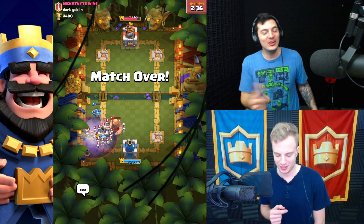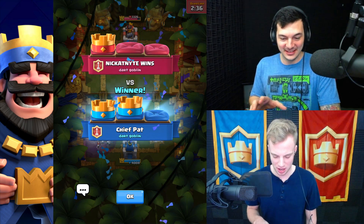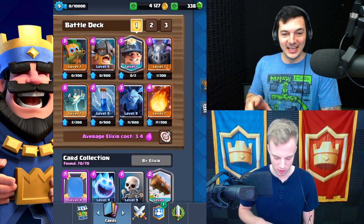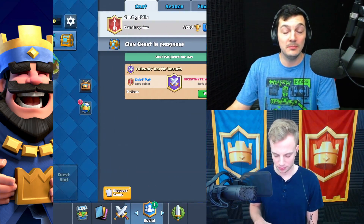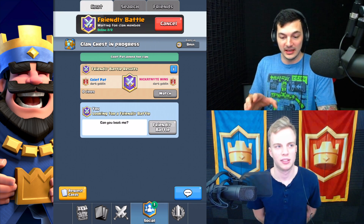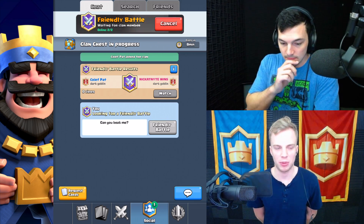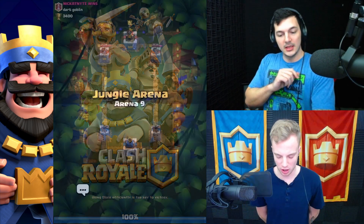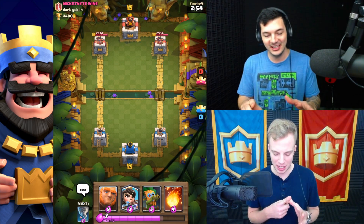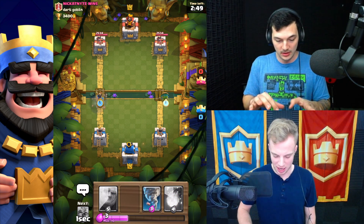Okay that was good, I like that. All I did was just put it in there instead of a mega minion in that deck. How'd the Dart Goblin feel right there? It felt like if you paired him with like a chip cycle control deck, he's just so quick you don't have any time to respond to him. I kind of like that. I don't like that play style but I think people will like him. I think that's probably going to be what it is. You know, the princess, minion horde, furnace, mirror, goblin barrel deck - he'd fit right in there. Instead of spear gobs, you could put him in even though he's one more elixir.